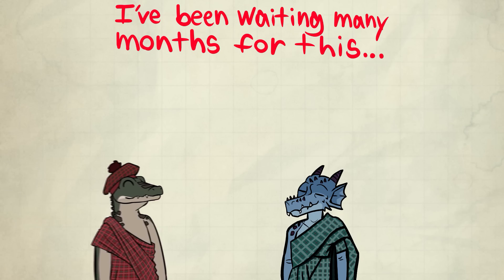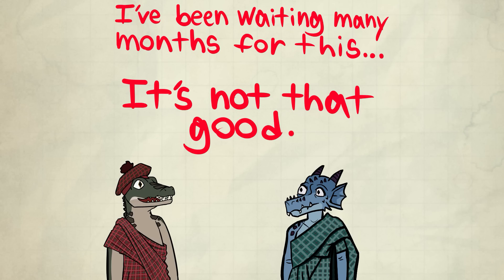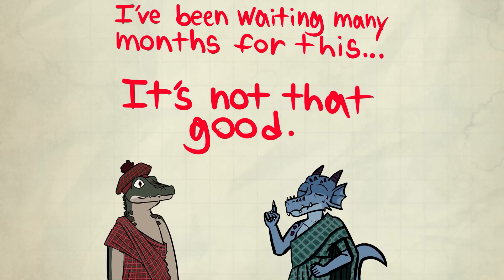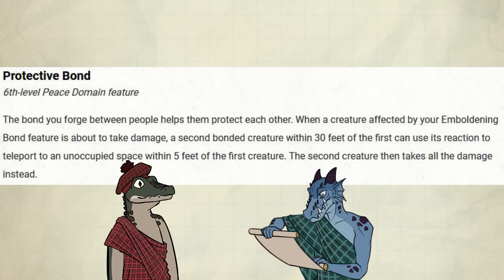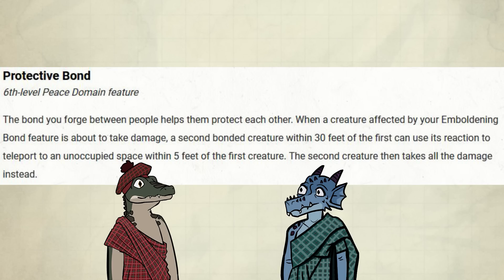Back to the video. I've been waiting many months for this. It's not that good — it's not as good as you think it is. Let me read the feature. Protective Bond: when a creature affected by Emboldening Bond is about to take damage, a second bonded creature within 30 feet of the first can use its reaction to teleport to an unoccupied space within 5 feet of the first creature. The second creature takes all the damage instead. I agree this looks amazing because you can take hits for people like a tank.